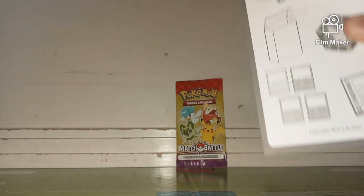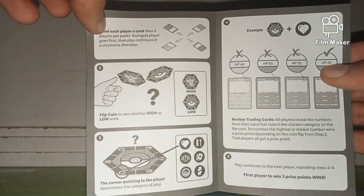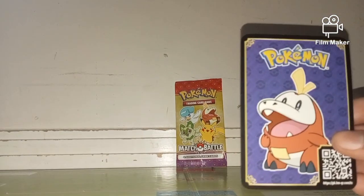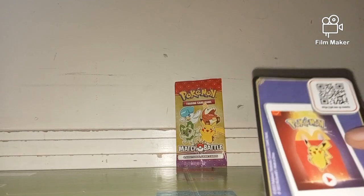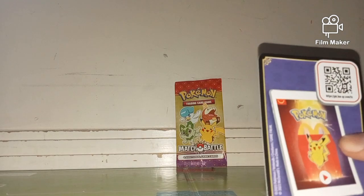That's the front of it, and then we've got the inside — so that's like all the rules. And then we've got this card, and it's got Voikoko, which is very cool, and a QR code there. At the back is like a QR code, and it says Pokemon and it's got a Pikachu.